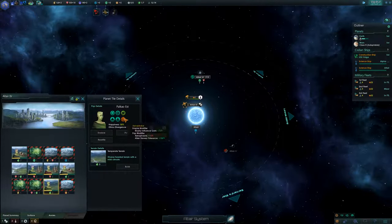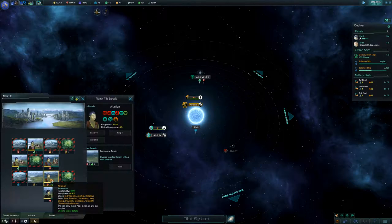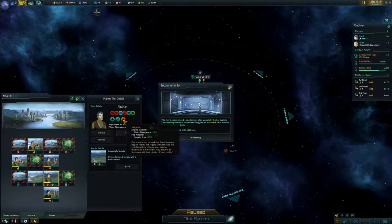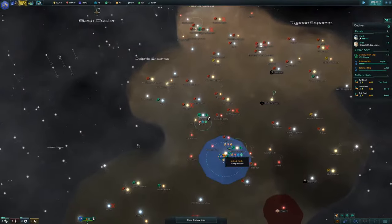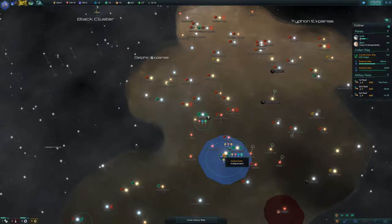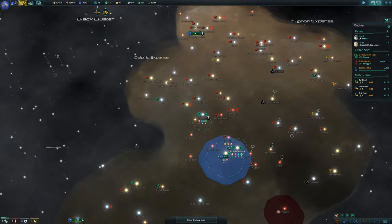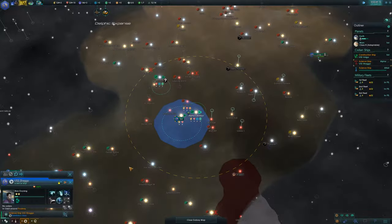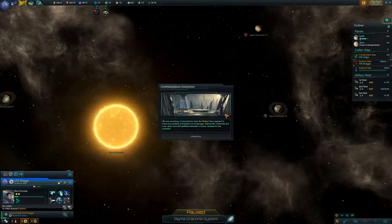We have the Pakao Est, who are xenophobic philosophical individualists. We've met pirates! Altair 3 has Altairians who are individualist, martial, and religious. We've met more aliens now. Alpha Centauri has been surveyed — I don't really want any of those systems though. Sigma Conus 4 is tempting.